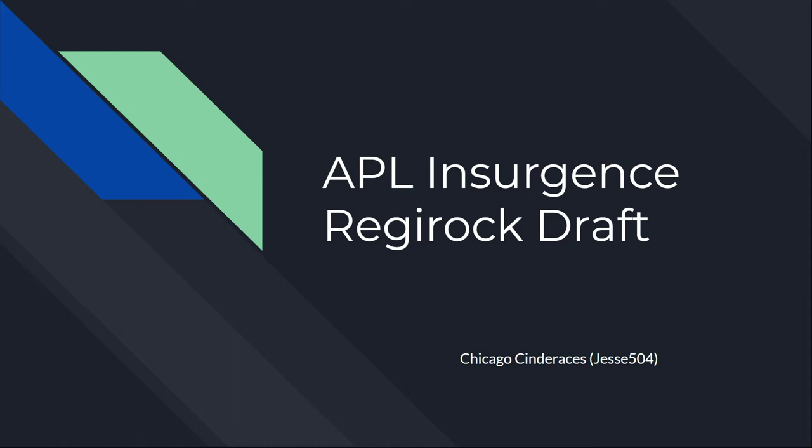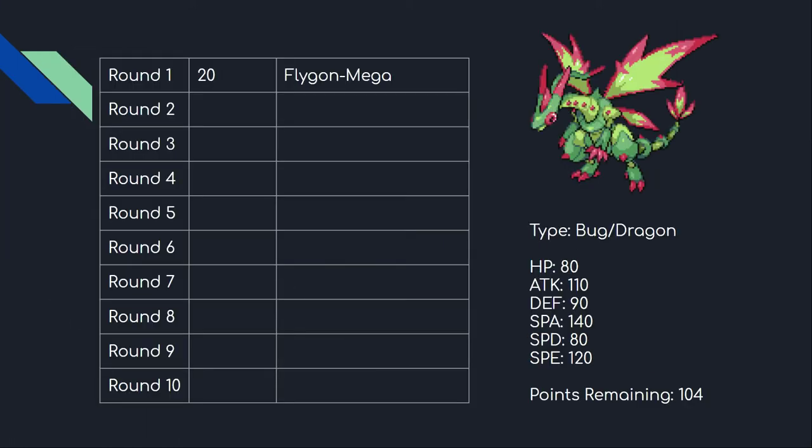I had fifth pick, and when it came around to pick four I knew exactly what I was going to get — it was either going to be Mega Flygon or Dragapult. The person right in front of me pretty much gave me my choice, so I decided that yeah, there's nowhere else I'm going to be able to use Mega Flygon, let's go ahead and use it here.